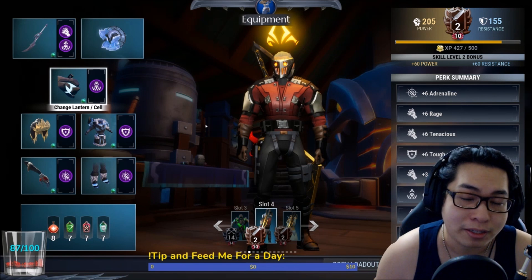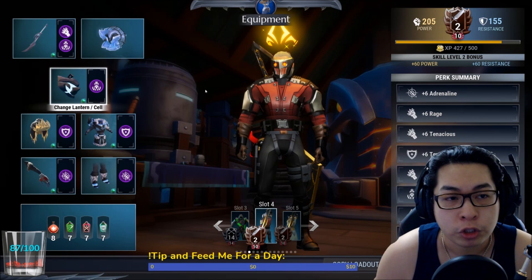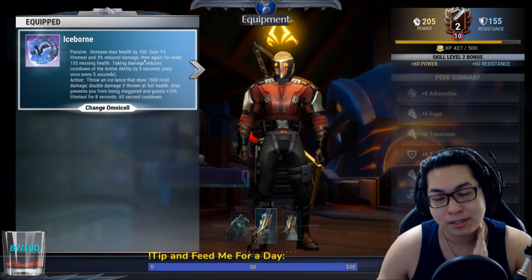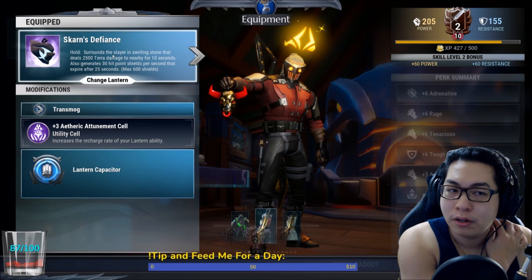I've already done 10 reports on sword so I already gain 10 faster weapon charge rate. Your omnicell will be Iceborne for this build — plain and simple. Iceborne is great, it'll give you lots of sustain and keep you alive. Scarns Defiance will be your lantern — I almost always use this in my builds.